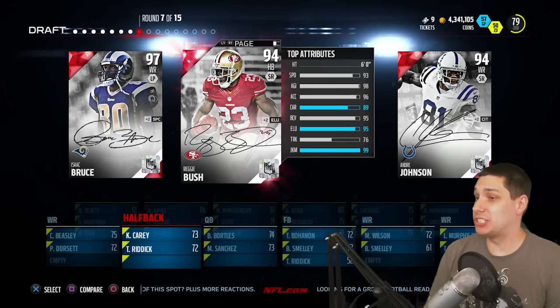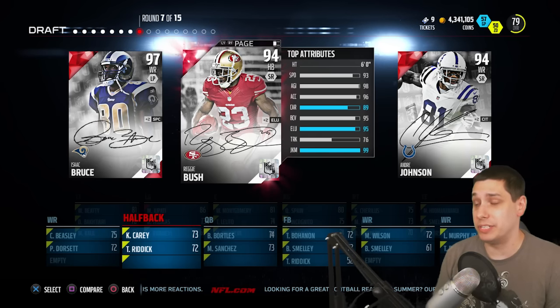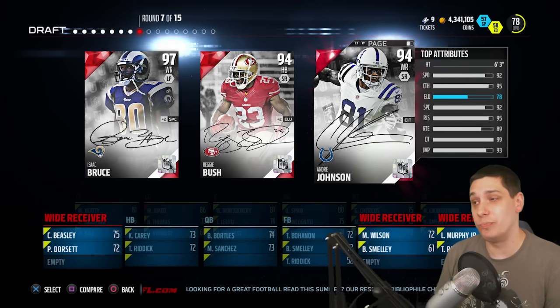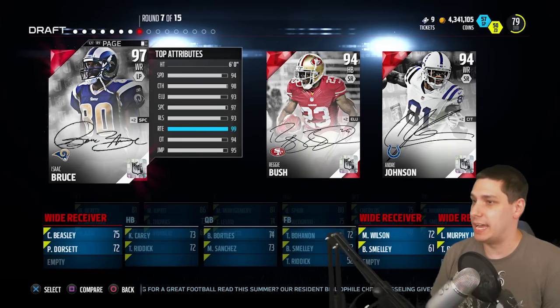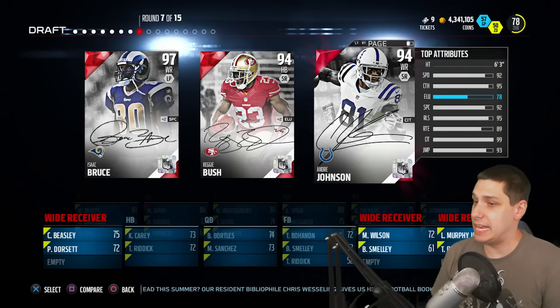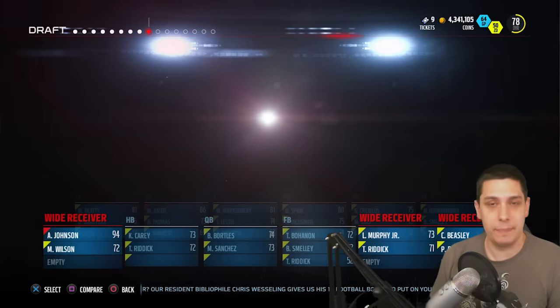Now we get a sweet round — a signature round. Reggie Bush at 93 speed, that actually might be the slowest. I think it probably is the slowest because we've got Andre Johnson here at 92 speed. That Andre Johnson is actually really nice. And then Isaac Bruce being a 94 speed — I assumed he was going to be the quickest of the bunch. I'm okay with getting Andre Johnson here, actually pretty happy about that.